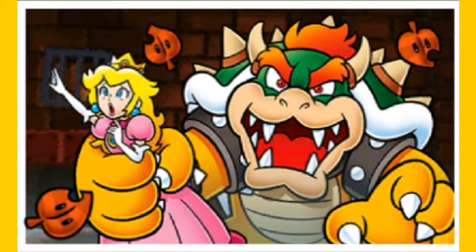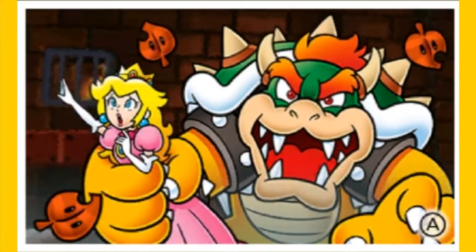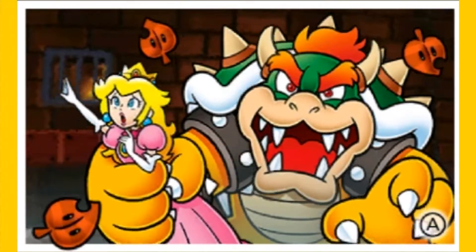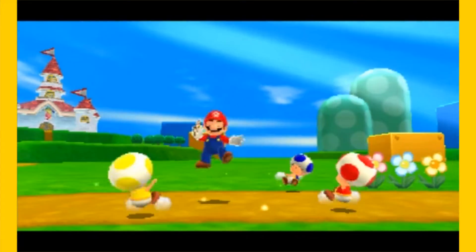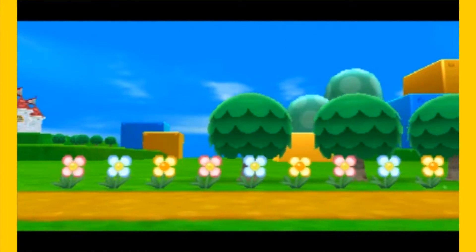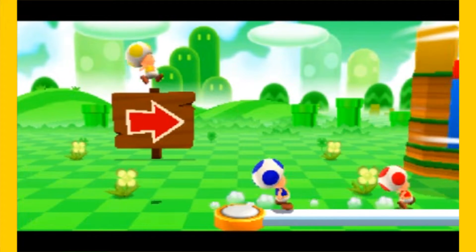Mario! Yeah, Peach has been kidnapped yet again. Who didn't see this coming? And also, if you shake the 3DS, Bowser moves kind of awkwardly — that's fun! Mario just realized that Peach has been kidnapped like this hasn't happened before or anything. Of course, this happens every day.